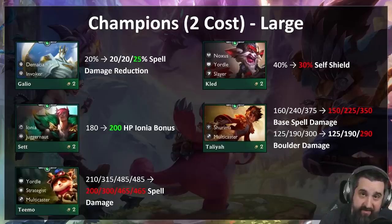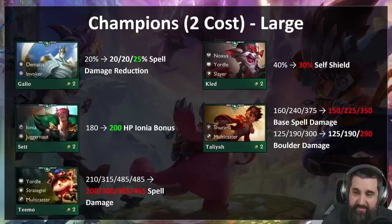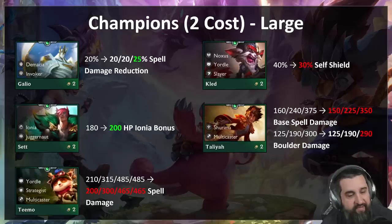Kled is a beast — I don't think a lot of people realize just how strong he is. A four-star Kled can pump out damage, and every time he remounts he gets a 40 percent health shield, which is bonkers. So we're lowering his self-shield from 40 percent to 30 percent.